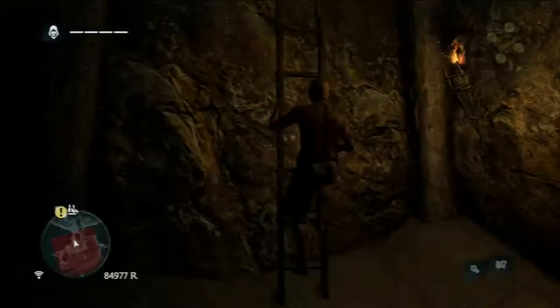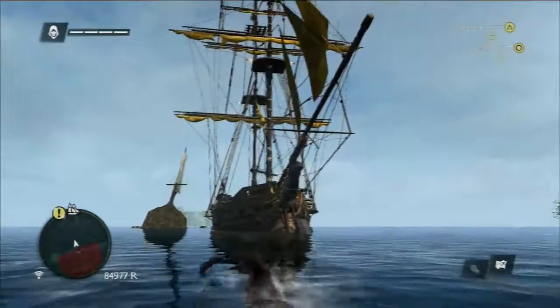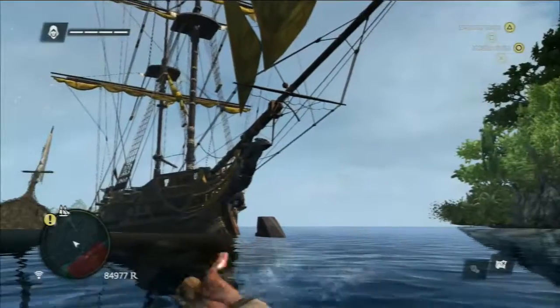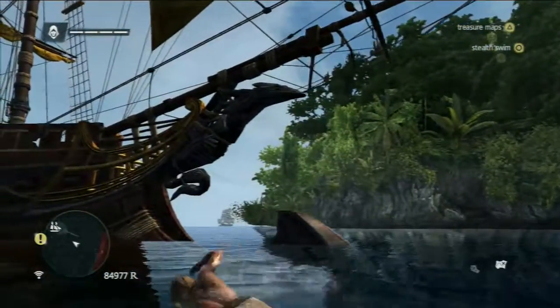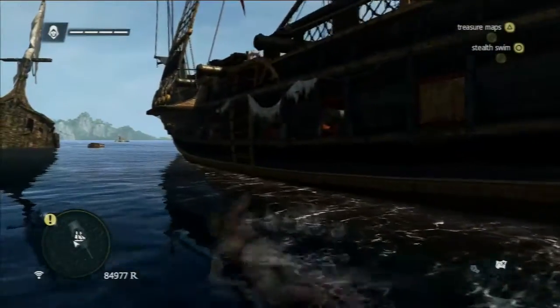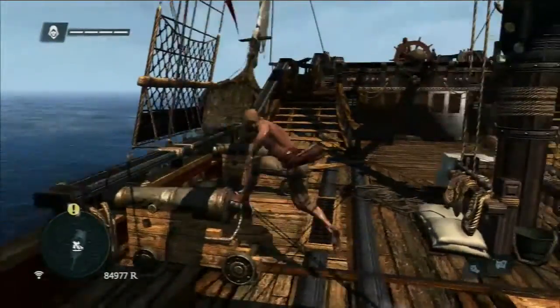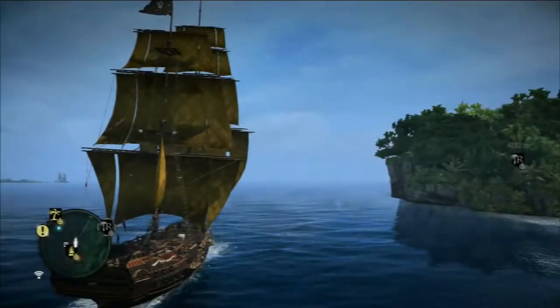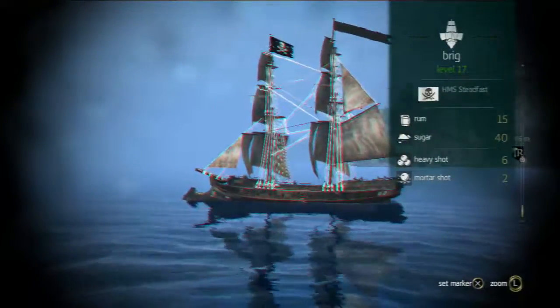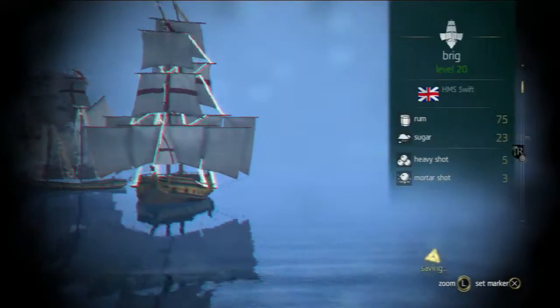I was thinking you were missing something but the answer is no — that animus fragment was the last thing. I did forget to get a treasure chest in the underwater part, but during those 15 minutes of searching I grabbed it. You can actually tell there was something else in this area because if you sail past it, there's a little mirror glinting in the cave, supposed to catch your eye — it's meant to be like some sort of smuggler's cavern where they're hiding out.